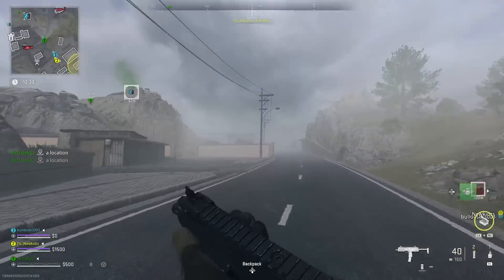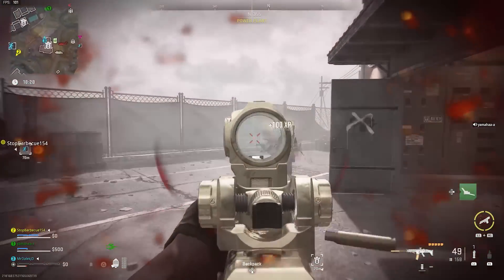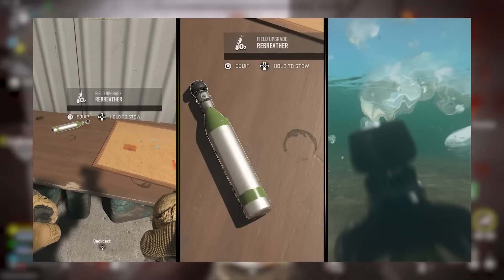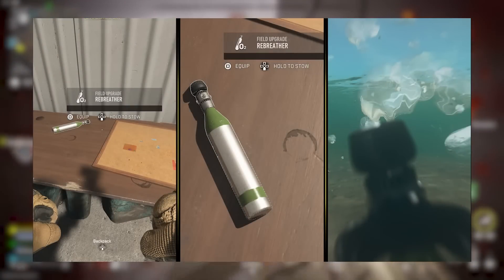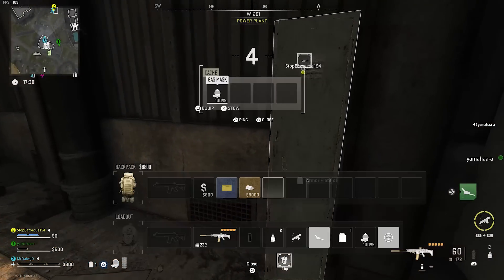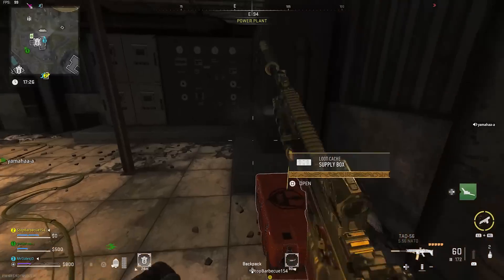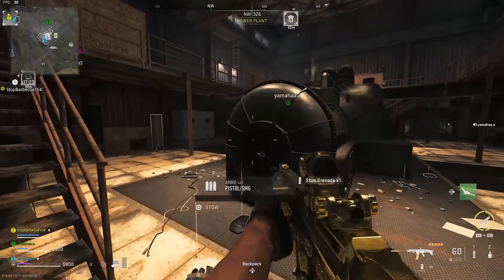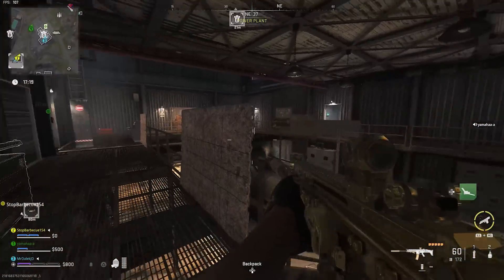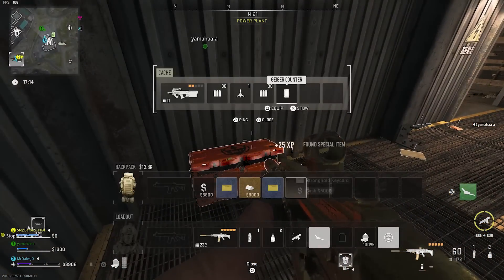There's now a brand new field upgrade specific to DMZ called the Rebreather. You may have seen this in the first raid episode — this allows you to breathe underwater for longer periods of time, which is going to be perfect for stealthy infiltrations or tricky maneuvers where air is limited in areas like Al-Mazra and Ashika Island, which have a ton of water. Unlike in the raid, this will work as a multi-use field upgrade, a bit like the Stim Pistol. You can even use it as a melee weapon if you need to.